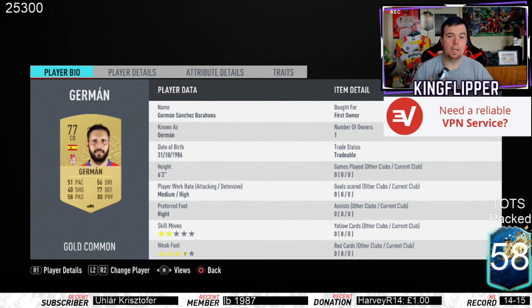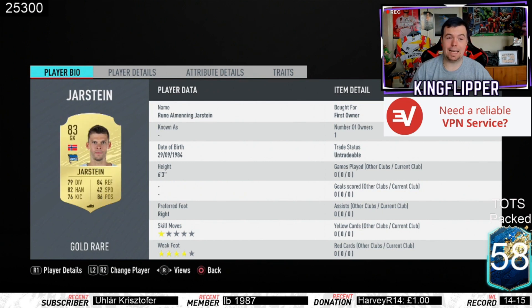German is the cheapest 77-rated player from the Spanish La Liga at 550 coins according to Footbin - pretty easy again. There are quite a few options here as long as it's a Spanish La Liga 1 center back; they're all pretty cheap. And Jarstein - as I said, any 83-rated player from the Bundesliga works, but Jarstein is the cheapest at 2k.